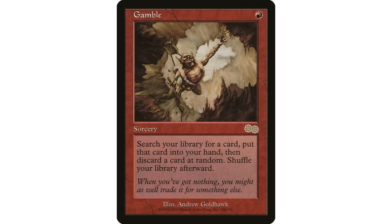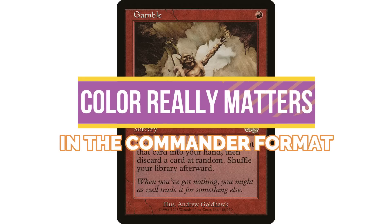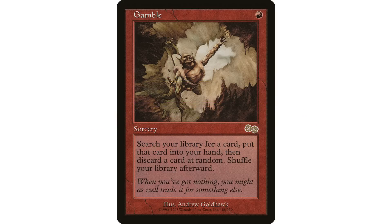The really important part of Gamble and why it's so high on the list is that it is a red tutor. Color really matters in the Commander format, and for red this really is the only option — red doesn't have a lot of tutoring, and Gamble is the only card that lets you go get any card out of your deck in a mono-red deck. So it has to be really high on this list because of the importance of the color it's in. A lot of people will just put this in any red deck they make, because one mana to get any card out of your deck is absurdly powerful.